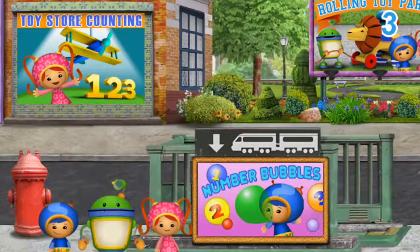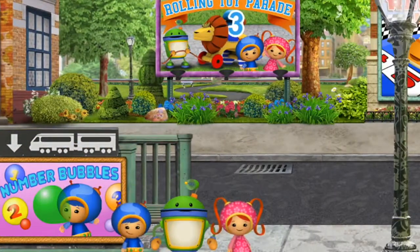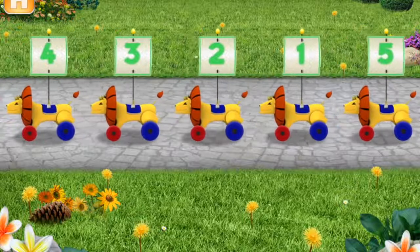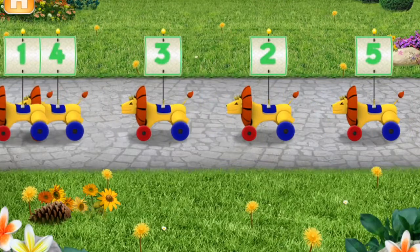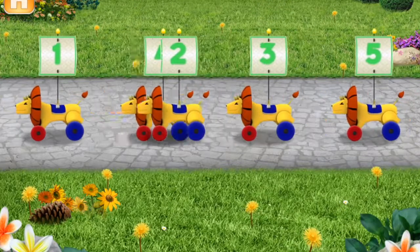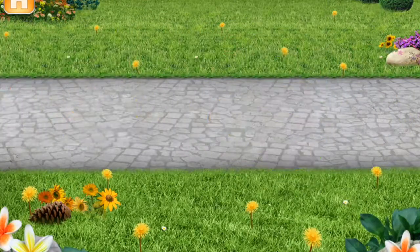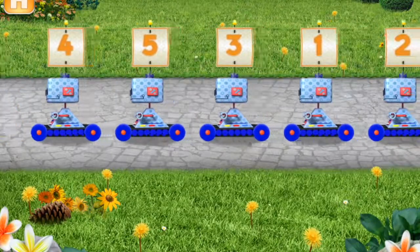We unlocked another game — hooray! Rolling Toy Parade — a number line game! Hi, Umi friend! These rolling toys need to be in the right order to be in the parade! Drag the toys into the right order from smallest to largest number! You're a number whiz!